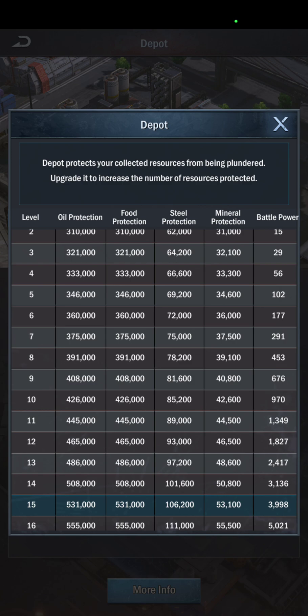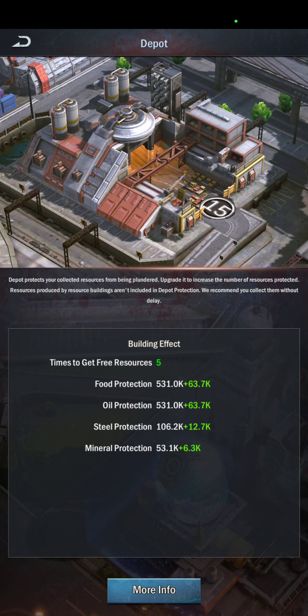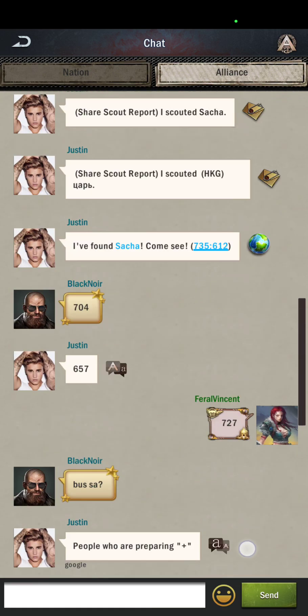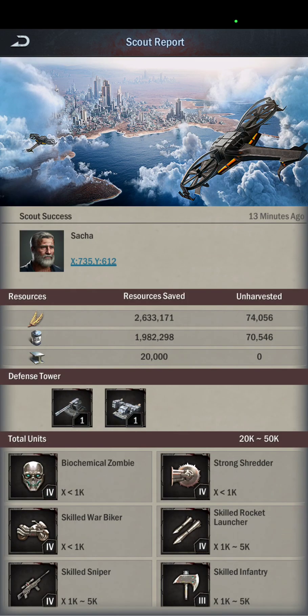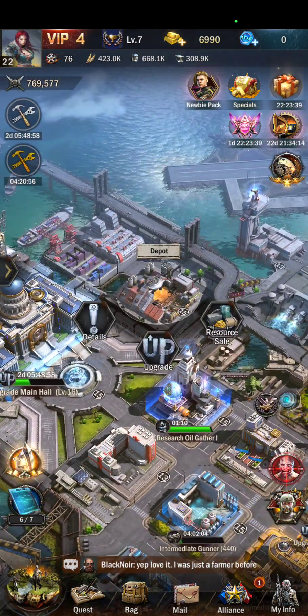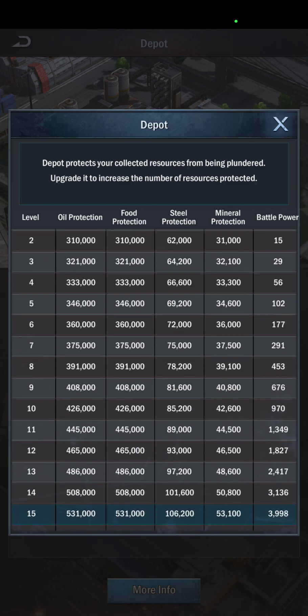Obviously mine's level 15 for a reason - I don't want to lose everything if I get hit. I understand how the system works, so I use it to my advantage. Most people are only going to do it if the game makes them. If that's the case, then 375 for these lower level cities is probably close for what they can hold in food and oil. For this individual here, they're definitely above 375. In fact, their city level is 11. So with the amount that they have, the best they could possibly hope to protect is 465,000.